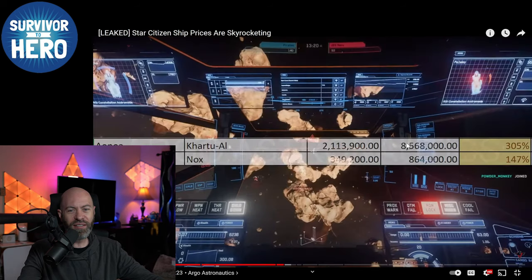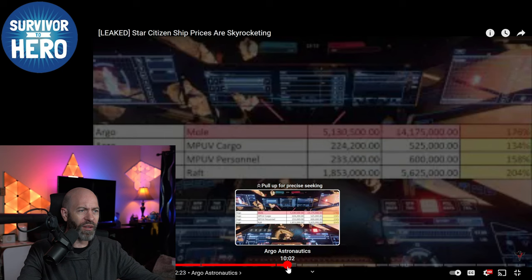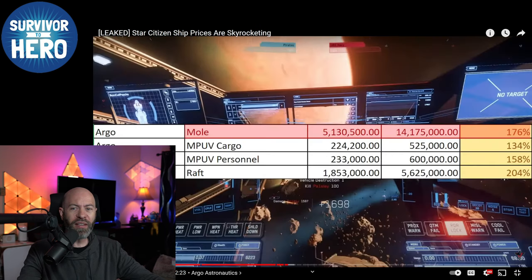Alien tax — they're just trying to make alien ships really expensive. The Khartu-al is a $170 real-money fighter: very agile, two size-four guns, shields, and a huge cross-section. But alien tax. You get more for that for real money if you're looking at a Saber — you won't have the agility, but the alien tax is what it is.